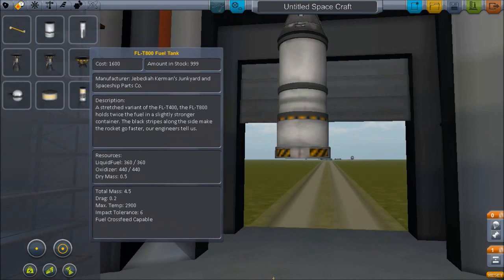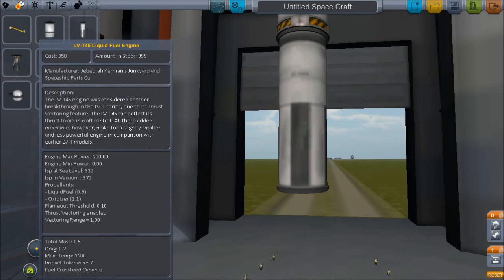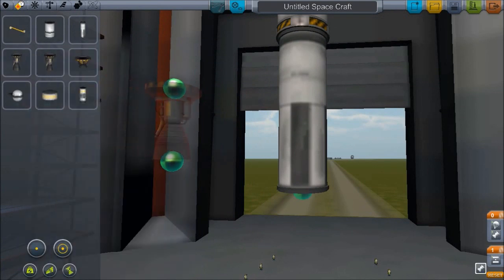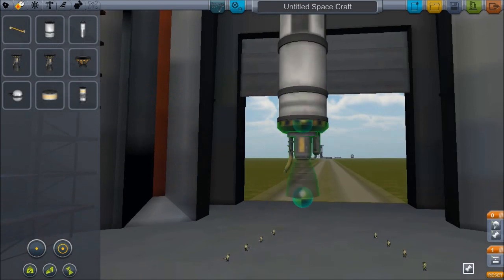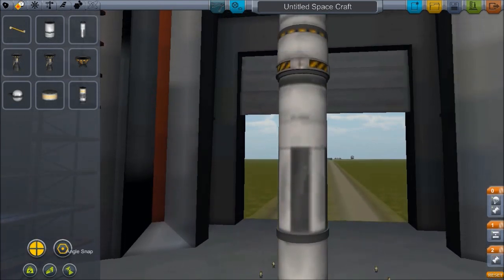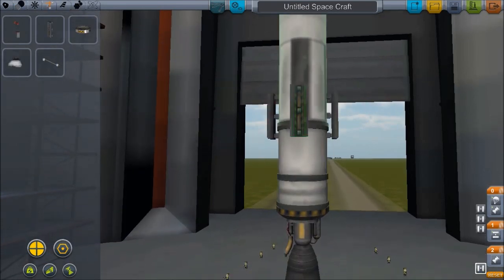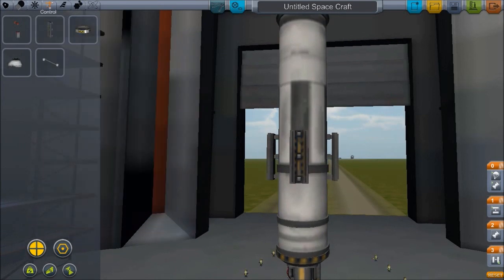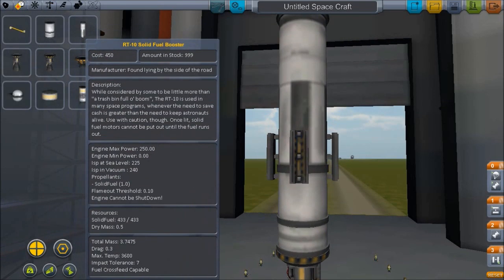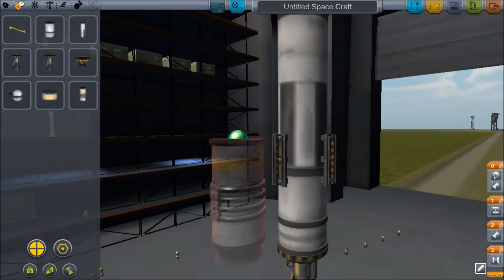I miss being able to build rockets where I didn't have to search through 20 pages of parts — this is kind of nice, actually. I'm already missing a few parts that I would have wanted to use. But I'm just going to quickly build a little rocket. This should get us into space just fine, although I'm not 100% certain on that.